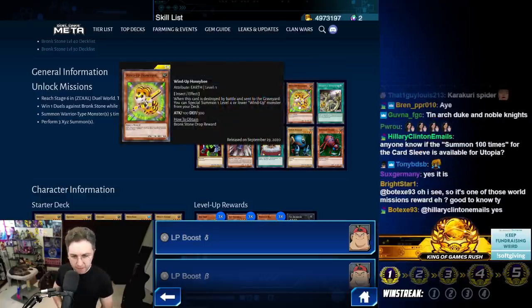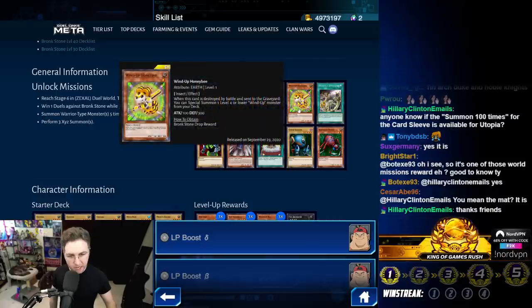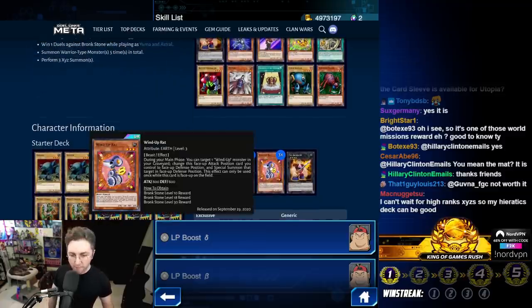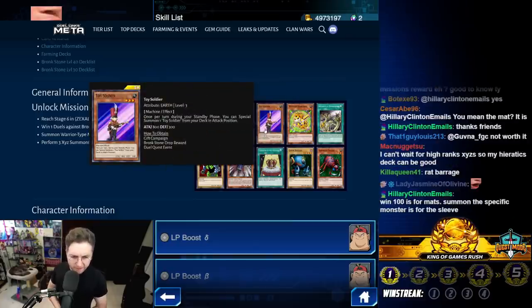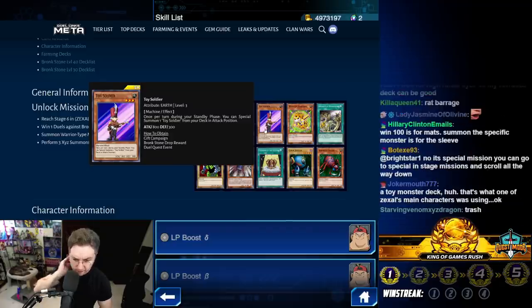Wind-Up Honeybee — when this card is destroyed by battle you can Special Summon a Level 4 or lower Wind-Up from your deck, so it floats. It could float into Wind-Up Rat, which then Special Summons Honeybee back. Use Weights and Zenmaisters — your opponent either makes them both Level 1, which lets you draw a card, or chooses Level 3 so you can Xyz into a Level 3. Toy Soldier, once returned during your Standby Phase, lets you Special Summon one Toy Soldier from your deck in Attack Position. I really don't like this card — it seems bad.